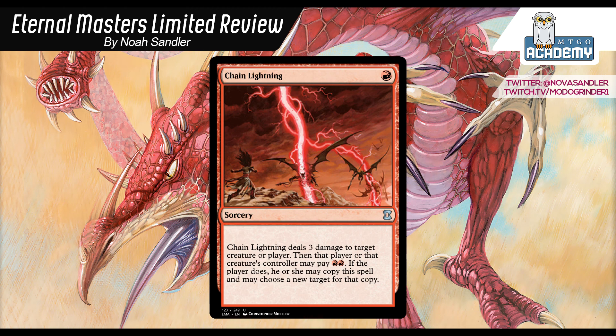Chain Lightning: 1 red sorcery, deals 3 damage to target creature or player. Then that player or that creature's controller can pay 2 red; if they do, they can throw it back at you, and then you can throw it back at them, and so on. It's basically a weaker Lightning Bolt — sorcery speed — but 3 damage for 1 mana is just a great deal. It's amazing for tempo: you get to cast something and play Chain Lightning in the same turn, and then also go face, so you can just burn your opponent out sometimes. The efficiency of this card makes it a really high pick, and I'm going to give it a B+.